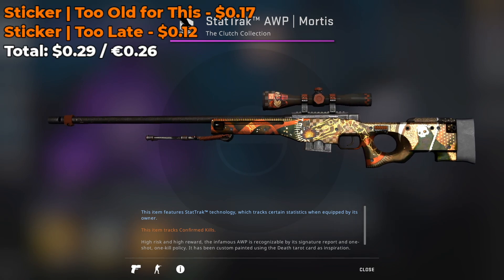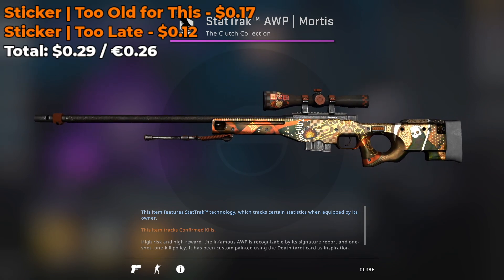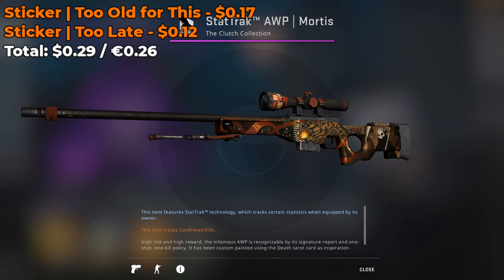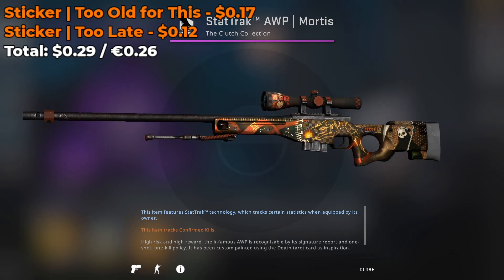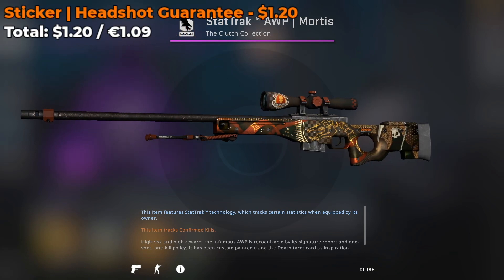Speaking of the Too Late sticker, here we have a combo that uses one Too Late sticker as well as a Too Old for This Normal sticker, for a grand total of 29 cents to craft this combo. I'm actually digging the Too Old for This sticker — I think it fits really nicely on the scope of the skin. Definitely check it out, it's only 17 cents.